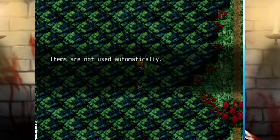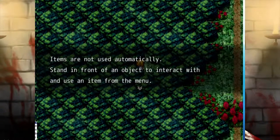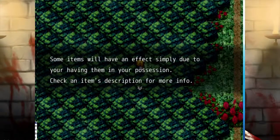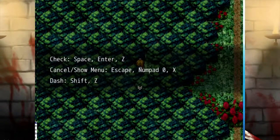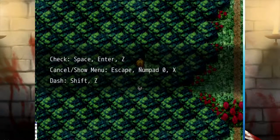Using items — items are not used automatically. Stand in front of an object to interact with and use an item from the menu. Some items will have an effect simply due to your having them in your possession. Check an item's description for more info. Movement — check. Enter or space. Cancel — show menu — escape. Number pad 0 or X. And dash is Z or X.